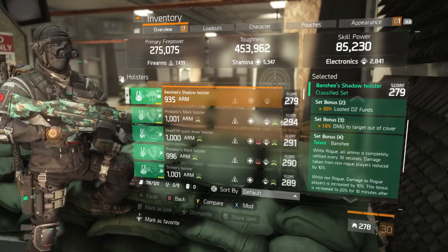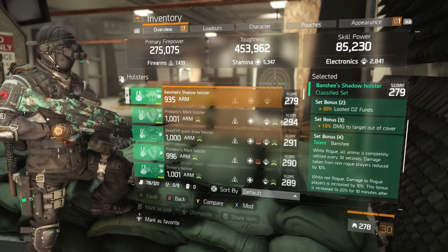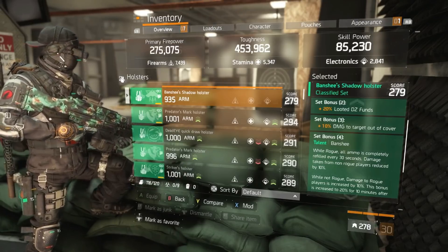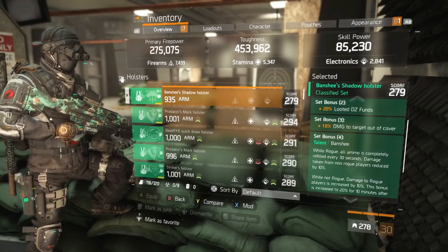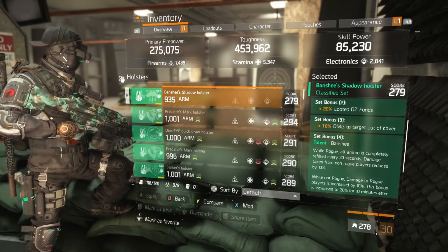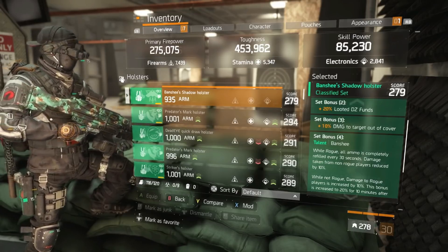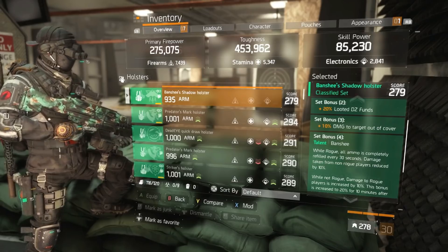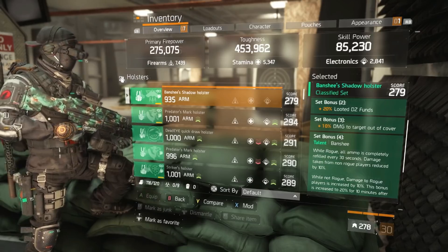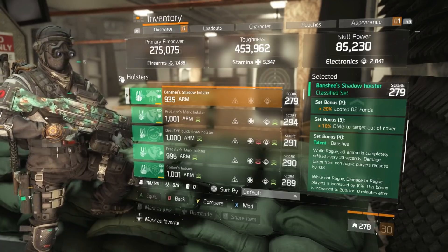For gear set bonuses: Banshee's two-piece gives 20% looted DZ funds, which I consider mostly useless. The three-piece gives damage to targets out of cover — very important multiplicative damage. Unlike additive bonuses that stack on top of each other, multiplicative damage like damage to targets out of cover, Responsive, and Prepared applies on top of those already-multiplied numbers, making it significantly stronger than a standard 10% damage bonus.